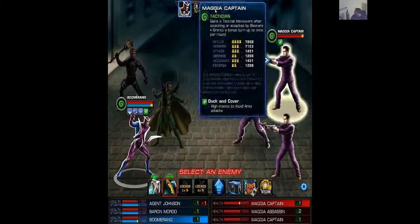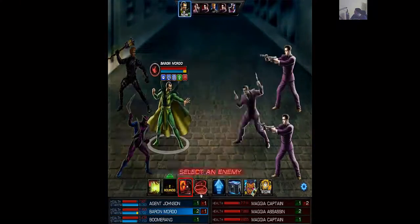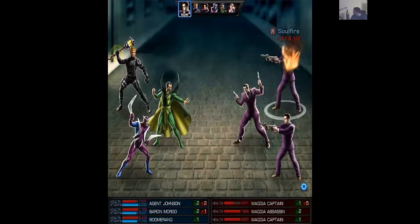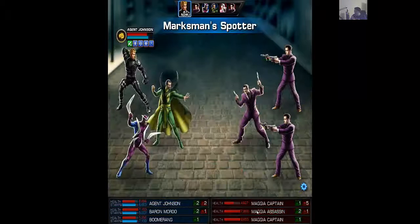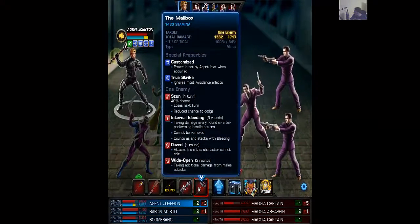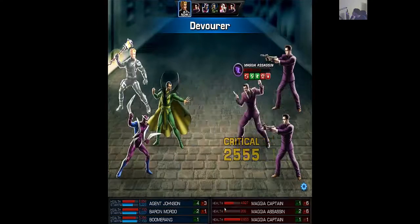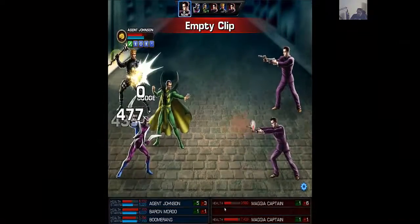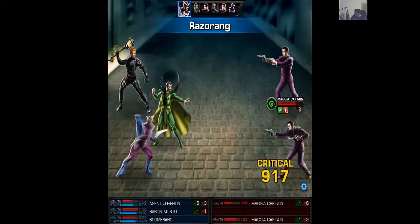Let's exhaust this Magia Captain so he doesn't get an extra attack. Still not seeing the What Goes Around proc, but it's probably going to activate more frequently when Boomerang gets lower in health — that's probably how they balanced it, so it's not going to do a whole lot at full health. We'll hit this guy with the mailbox. Internal bleeding definitely does count as bleeding for the Devourer, which is pretty nice.